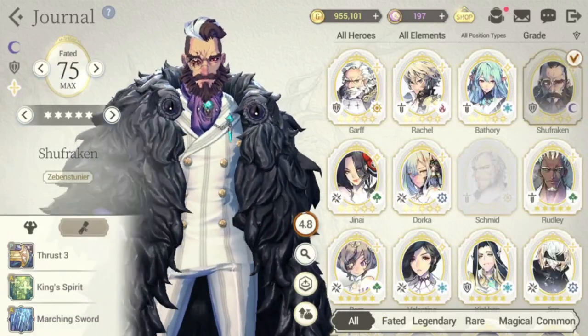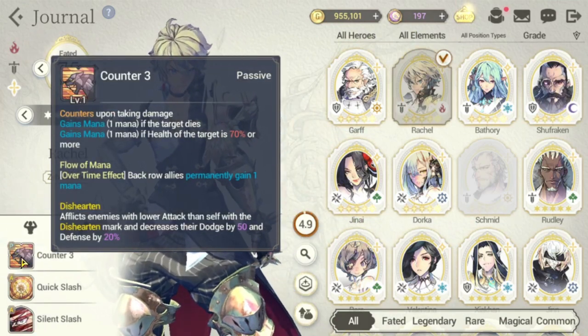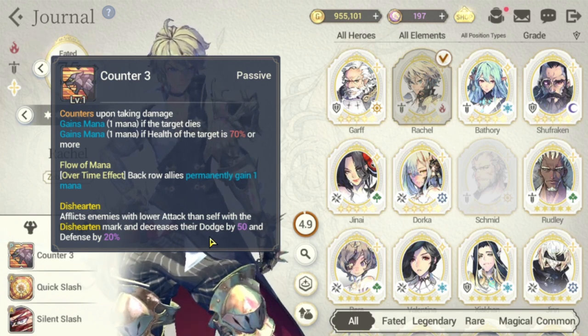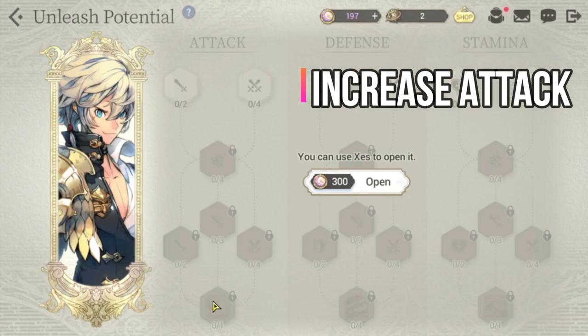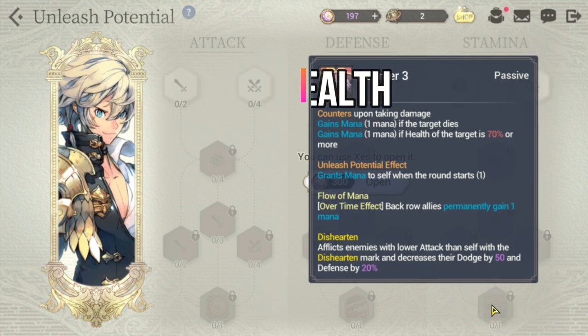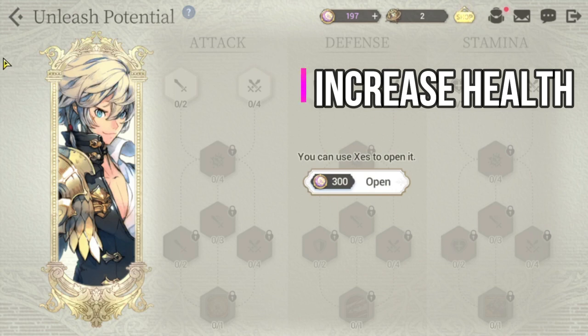The last general is Rachel. For FC Rachel, his passive — Disheartened — afflicts enemies with lower attack than self with the disheartened mark and decreases their dodge by 50 and defense by 20. So the enemy should have lower attack than Rachel. Prioritize the attack tree first to get the Unleashed potential effect: reset one turn per round if mana is under 3 when the skill hits. Second priority is the stamina tree, which gives initial mana when the round starts. Last is defense.